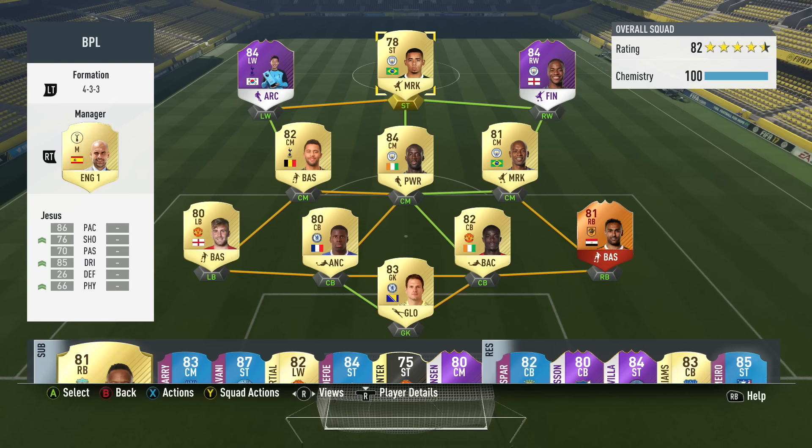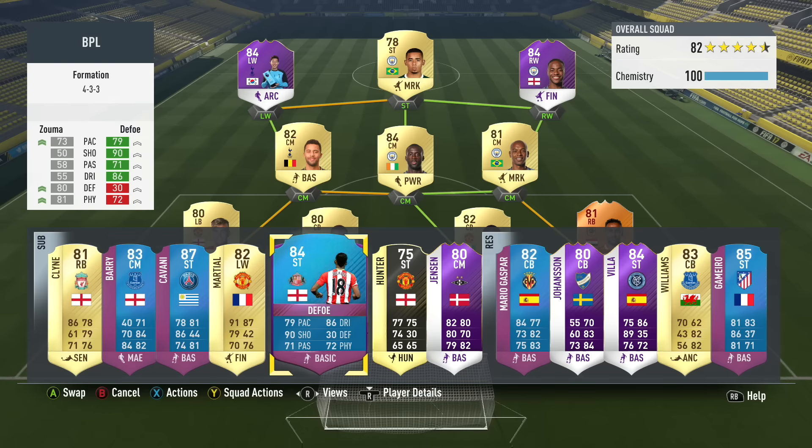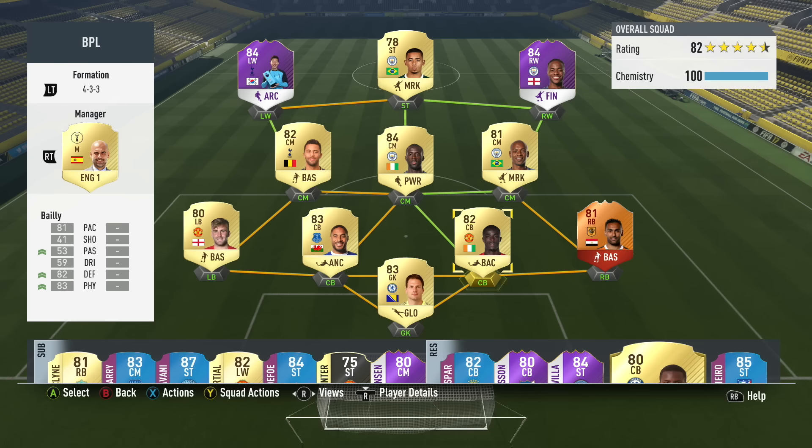This is the team I'm using with him. I've got him at striker with a Marksman chemistry style to boost his shooting, dribbling, and physical. I've got Son at left wing, Sterling at right wing, Dembele, Torre, Fernandinho. Then I've got Luke Shaw, Zouma — though I normally have Williams, but I got Williams' red card in one of the games. Then I've got Bailey, El Mohandy, and in net we've got Begovic.